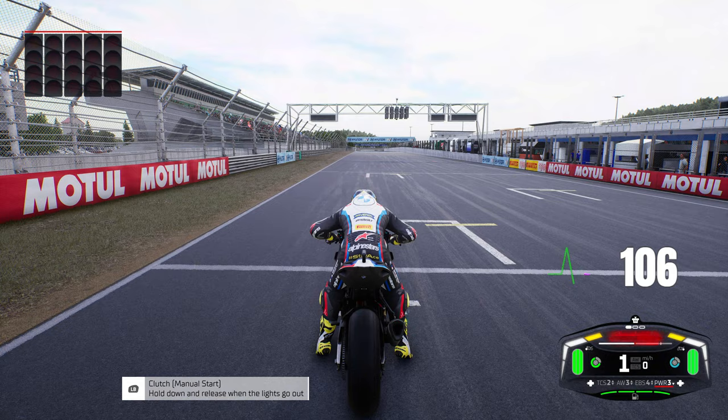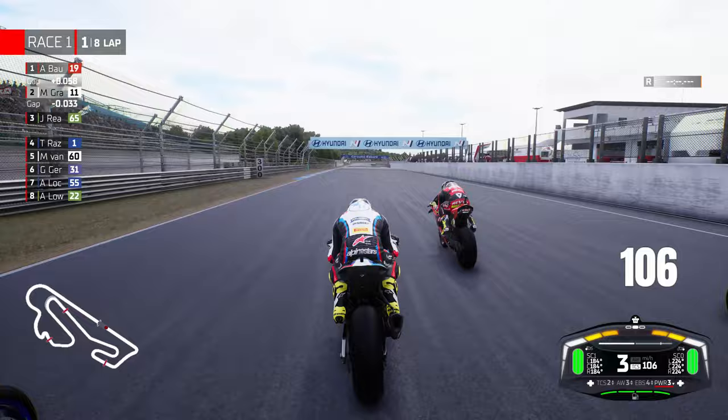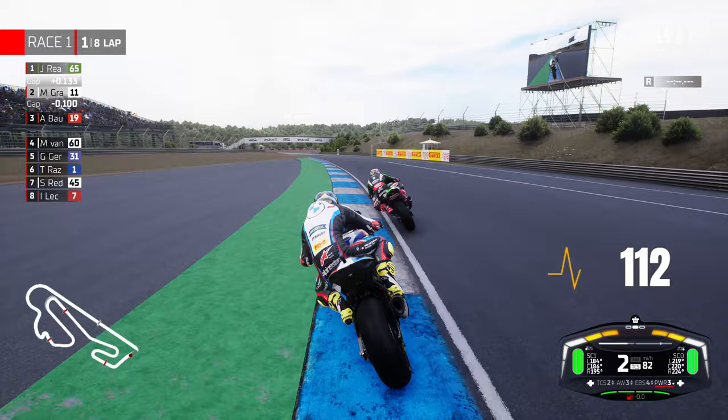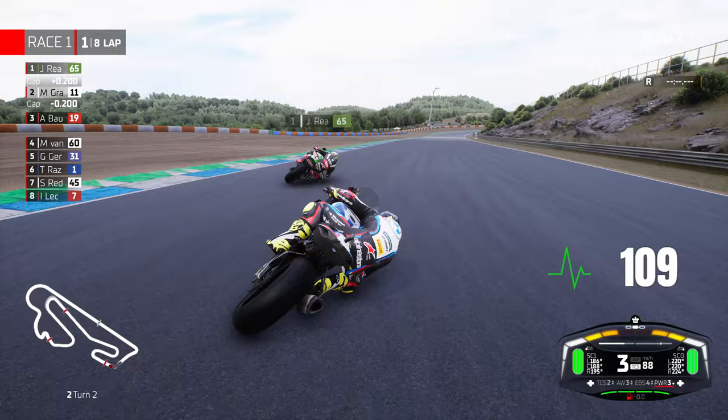8 laps of the Estoril circuit. It's a decent start — Bautista to the right hand side, Jonathan Rea's coming through on top rack as well. So we went from 1st down to 4th, temporarily squeezing through. Jonathan Rea's up on the inside — oh, beautiful. Brilliant start, that's exactly what I would have wanted. Getting ahead of Bautista was the primary objective here. Getting to the front would have been a dream start but unfortunately that wasn't quite the case.